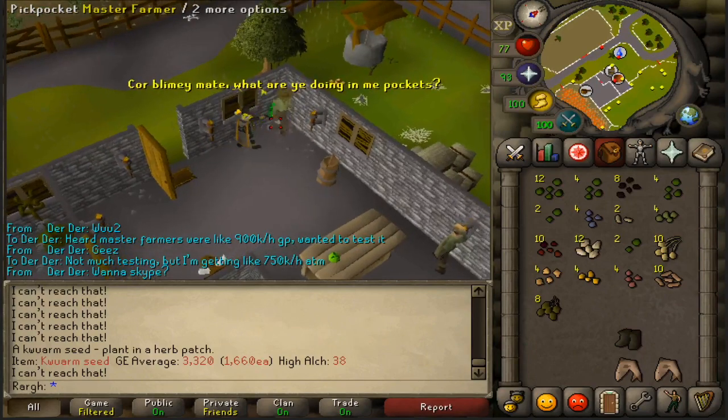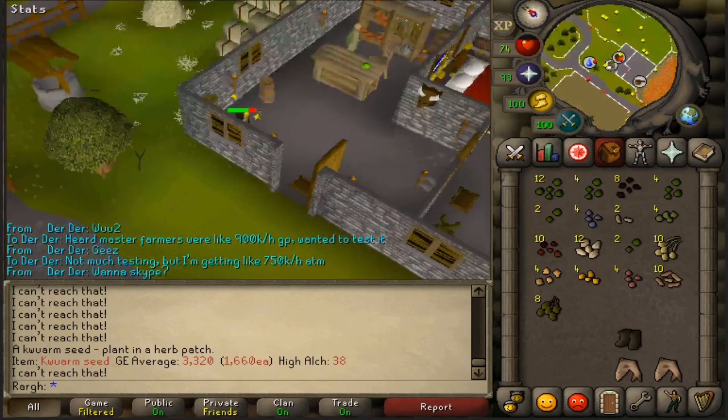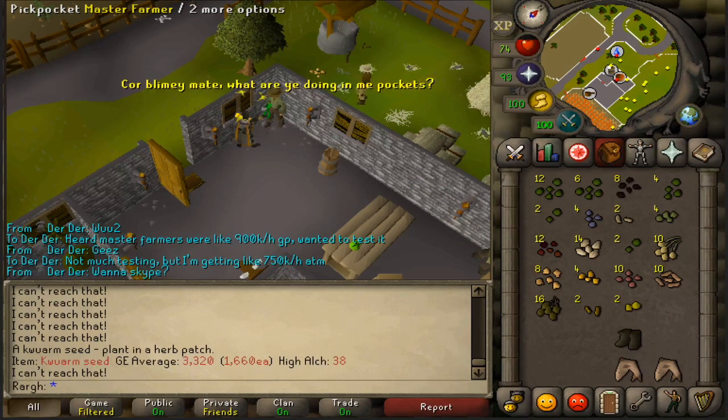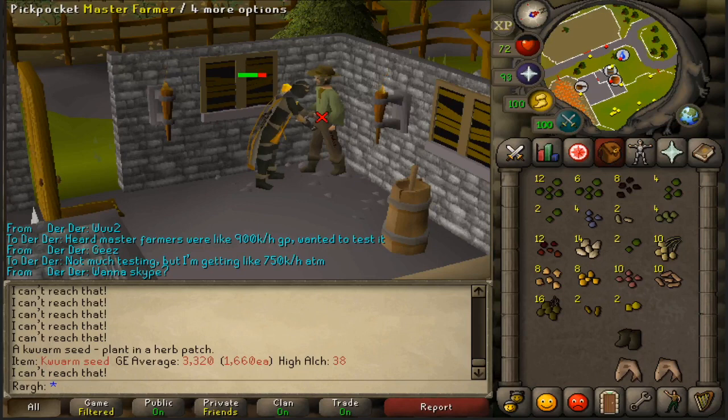One of the really cool things about Master Farmers is that you can trap him in this corner just north of Ardougne, and you can just spam-click him and you don't even have to look at the screen at all. The only bad thing is that he has to walk to the spot himself, but it's not that rare for it to happen, and he stays there for a decent amount of time until he despawns. For a good ten minutes or so you could just stand here and spam-click on him and not have to worry about anything. Pretty cool.